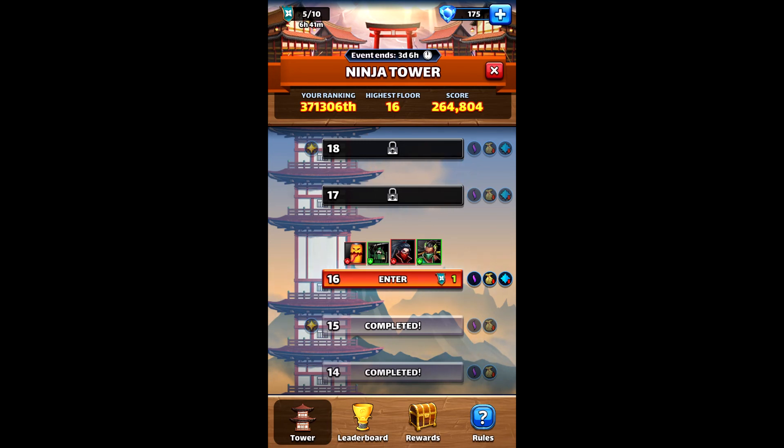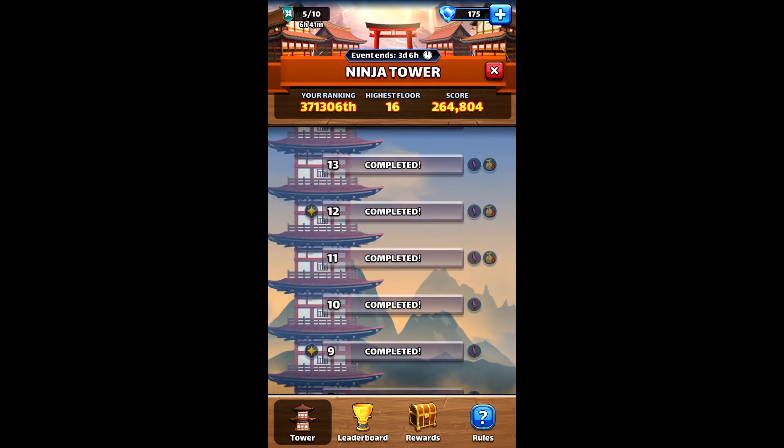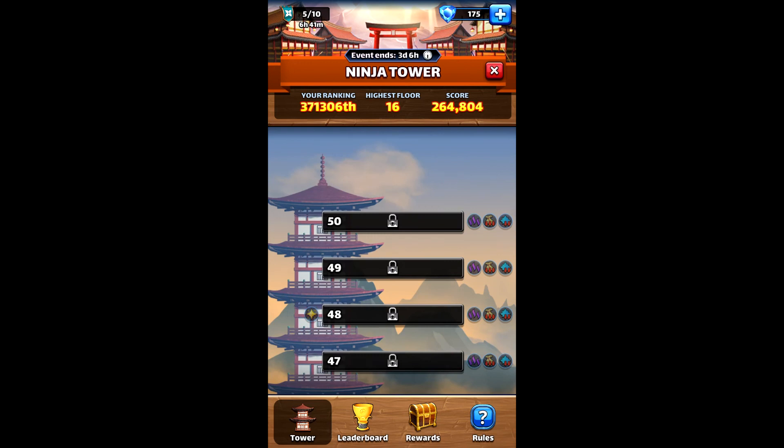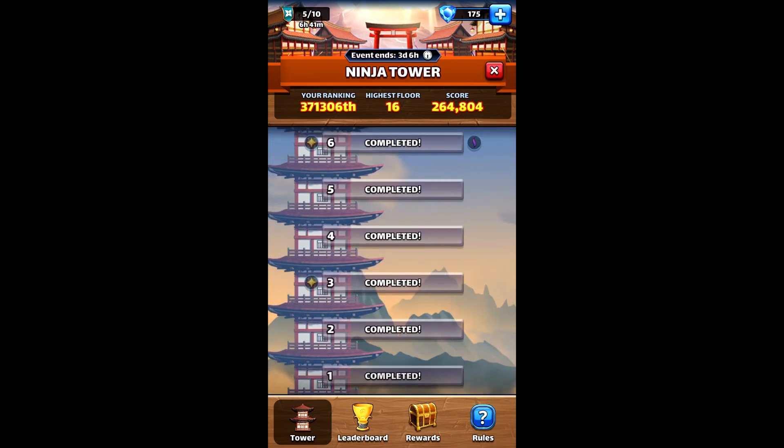In Ninja Tower there are 50 stages. It starts at the bottom and goes all the way to 50. As you complete stages you get emblems, so this is more like an emblem quest type thing. And if you notice these little stars, you get blessings - every three stages you get these blessings that help boost your stats.